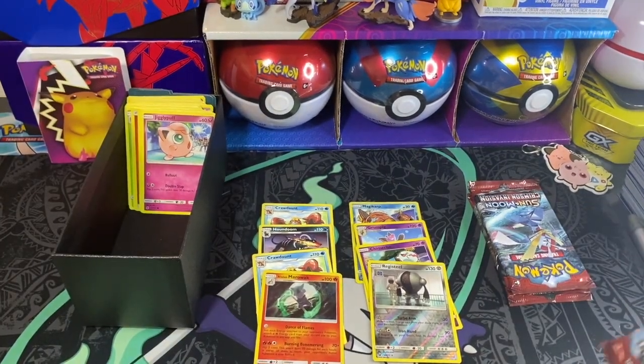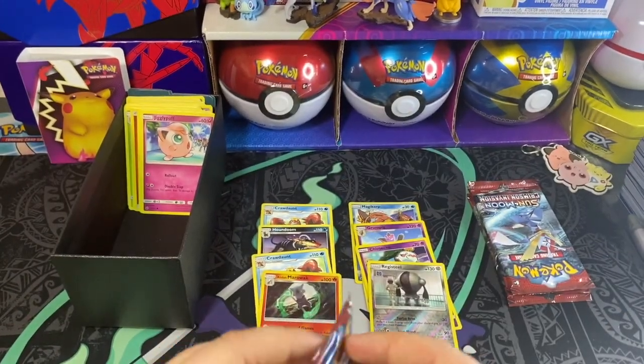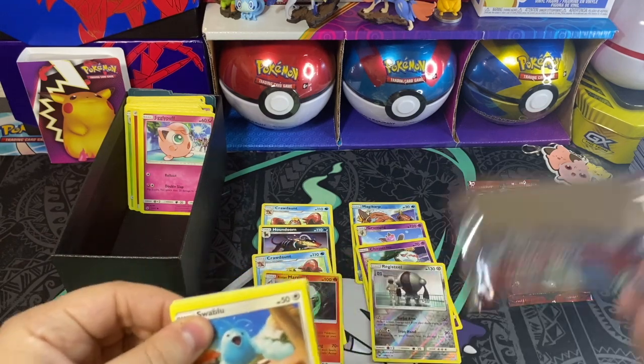To be honest, I prefer the Kantonian one, but the Alolan one's just as good. I like the Fire Ghost typing. It's very unique, for sure. So let's jump into our next pack.